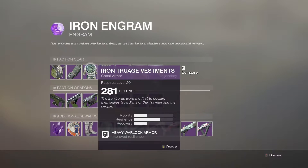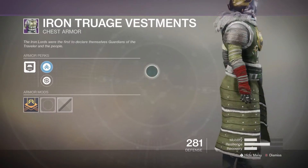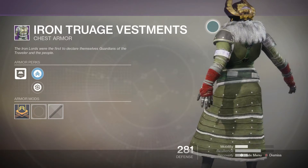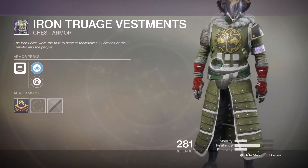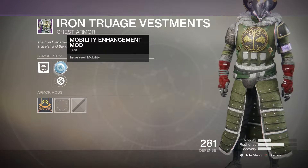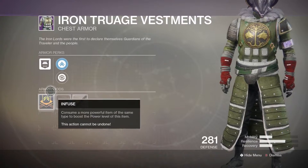Then we have the chest armor — heavy Warlock armor which improves resilience. It looks really cool, it's got that fur on it. At the front it has the symbol of the Iron Banner in gold and green, which looks really nice. We have a mobility enhancement mod and a restorative mod, so you can increase your restoration.